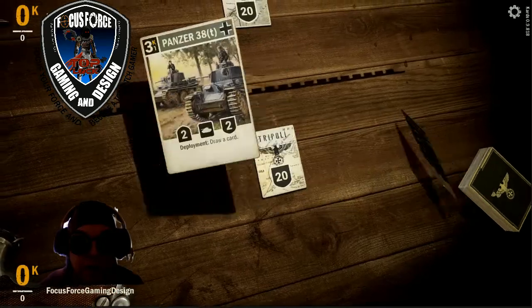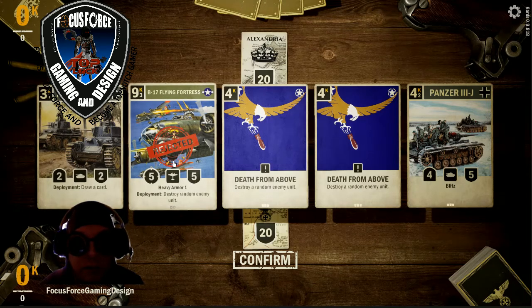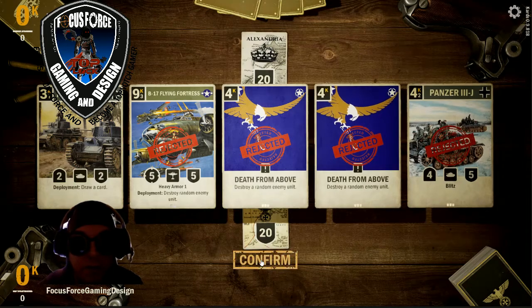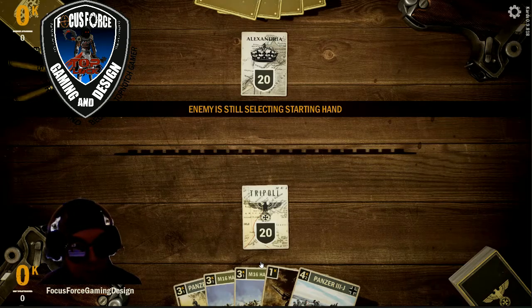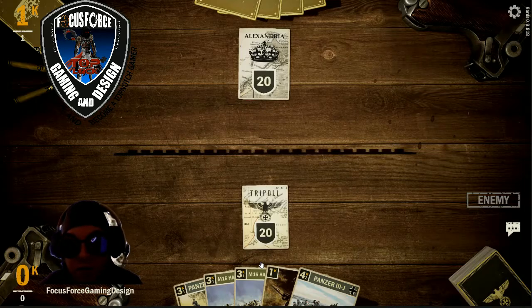Alright, so we pick up somebody. See what we're going to do here. Get rid of this Bomber, get rid of these Death from Above and the Panzer, and we'll keep the draw card. Alright, we get two Half-Tracks, Panzer 3J, and an Air Block card. Had the fan going on the computer — sorry about that.